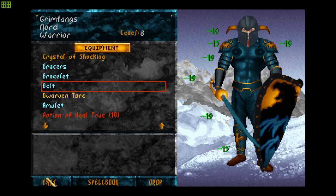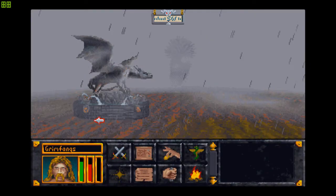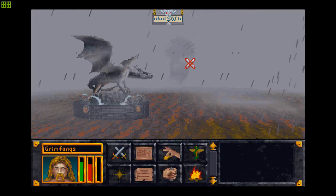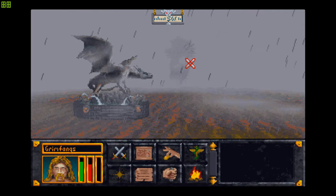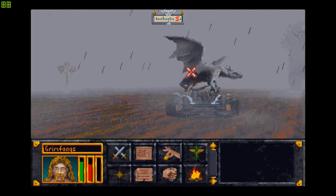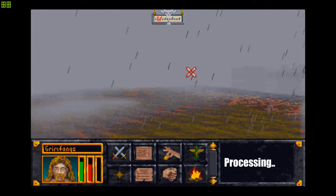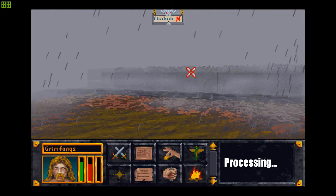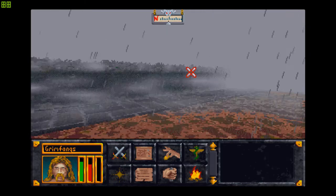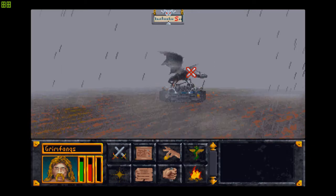I'm gonna keep this. What I'm going to do now is go ahead and sell my Ebony Helm to get like 30,000 gold — I can probably haggle up to 40,000 — so I can get enough money to purchase health potions and stuff, because we are going to need that in Fang Lair.